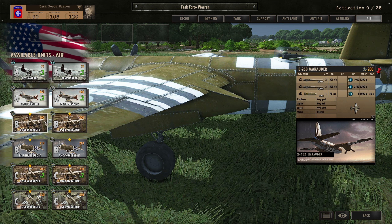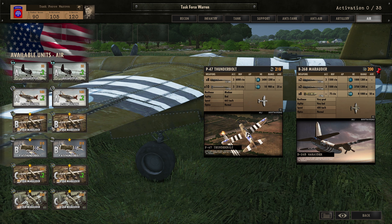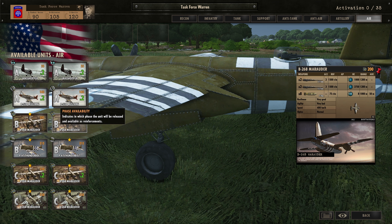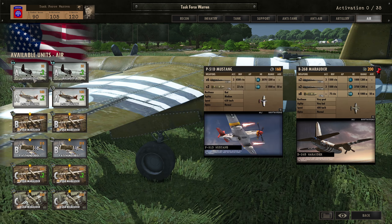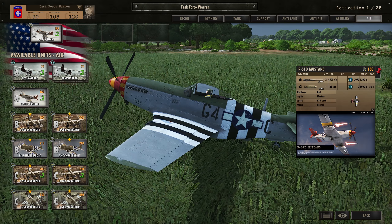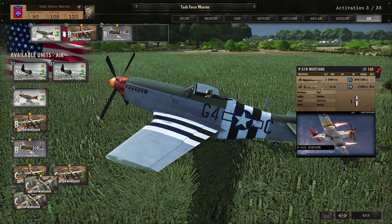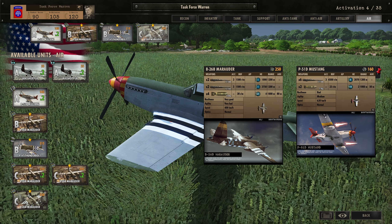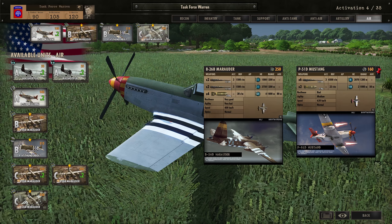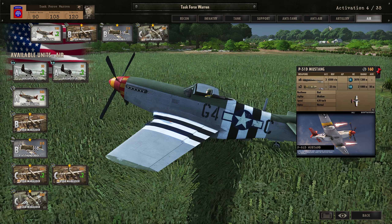Those two Marauder types look the same. I'd love two of the big ones, but I'm actually thinking about going Mustang and Thunderbolt. We'll do one Marauder in the early stages, a Thunderbolt, and then one of these late-stage heavy bomb Marauders. That's going to give us a total of five planes, which should be fine.